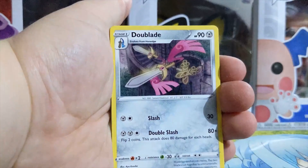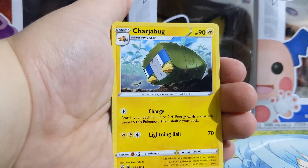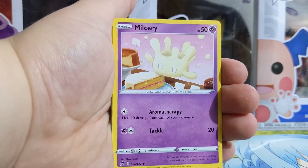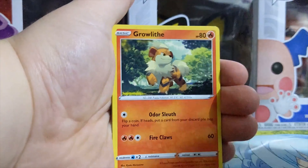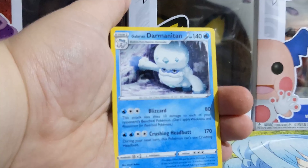Four from the back. Let's see what we get here. Fire Energy. Dewblade — this is actually one of my favorite Pokemons. Comment down below what your favorite Pokemon is, that would be pretty cool. I always like to read the comments. Magikarp. Meditite. Milcery — this is really a cute Pokemon. Growlithe. Impidimp. Colossal. And we got Galarian Darmanitan.